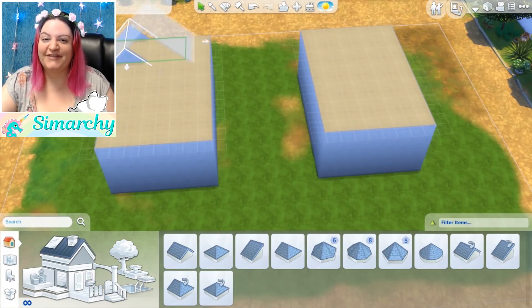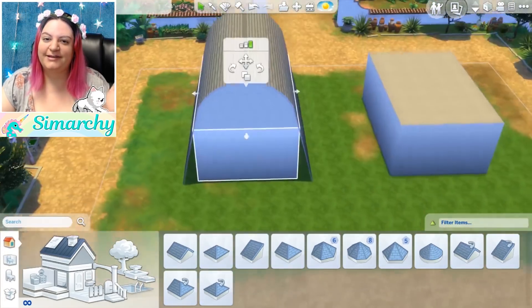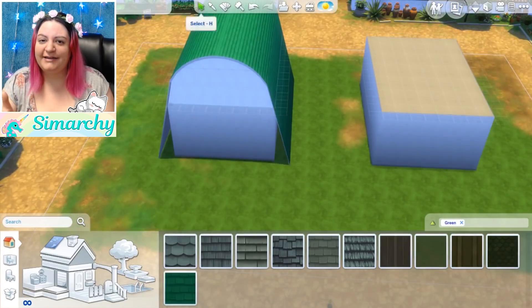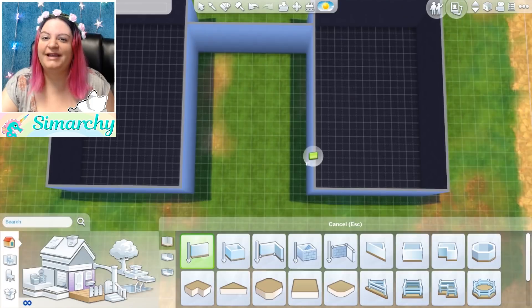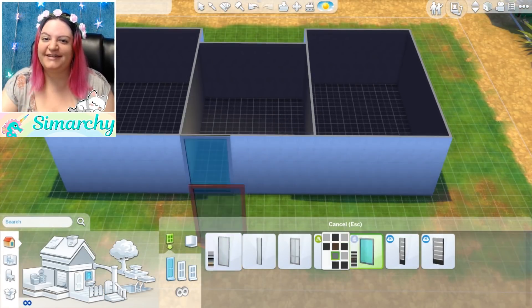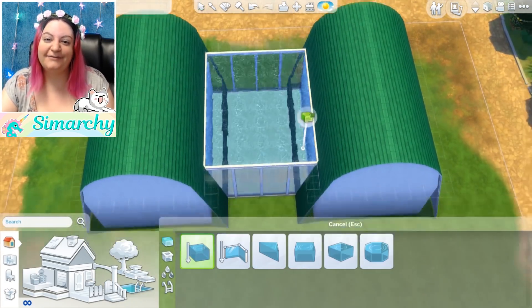I'm excited to do another official formal video for you guys, and if you missed the first one, it was some jungle villas, which were really fun and cute. I built a really fun pond around the property and built my own little waterfalls and put two villas on the property, and that was my real first look at the pack, so I will make sure to link that below. Now this one, like I said and as the title suggests, is a restaurant.